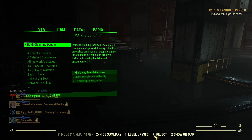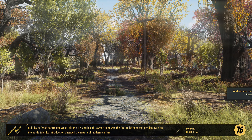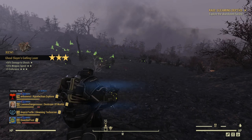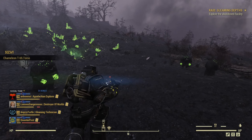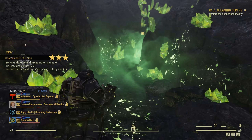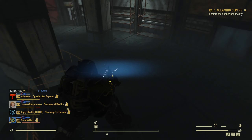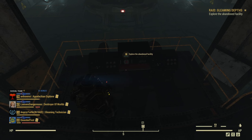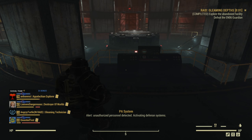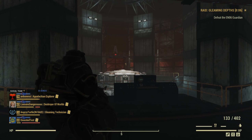Now what to do after you finish this? We want to cheese it again — we don't want to progress, as stage 2 is almost impossible solo. So what we do: you have this Gleaming Depths quest. Press the button on the bottom of the screen that says reject — for me it's R. Press R to reject, confirm. That will teleport you outside, and we need to go back in. This way we'll be on the turret phase again, going solo.